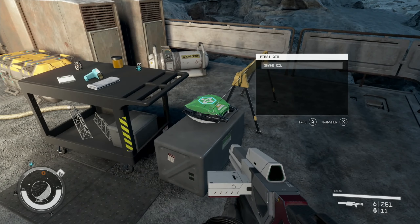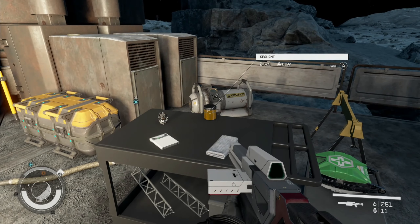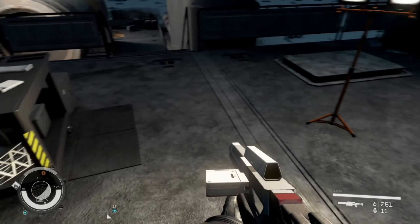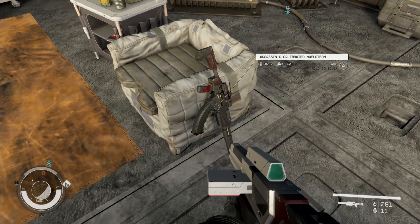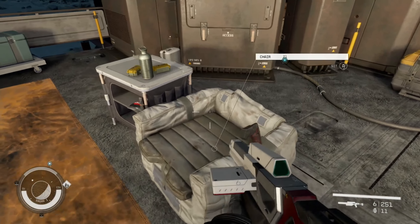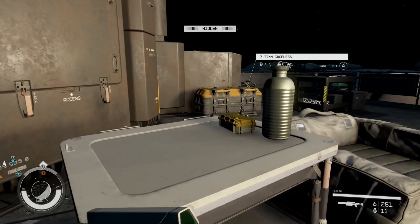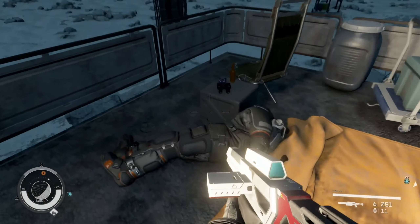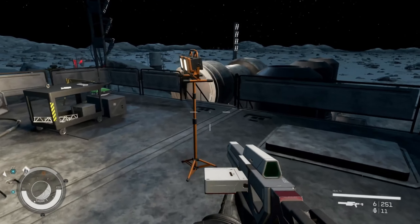I think that is the quickest I've ever cleaned out the outside of this facility. We got a calibrated assassin — nice. We are only in a low level system, but I've got credits and ammo.